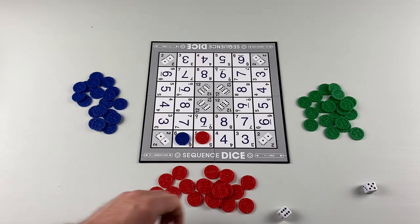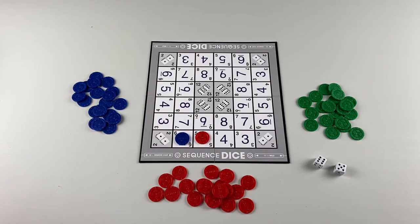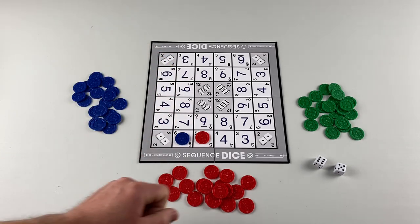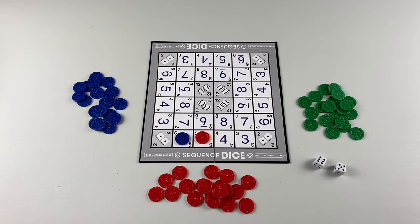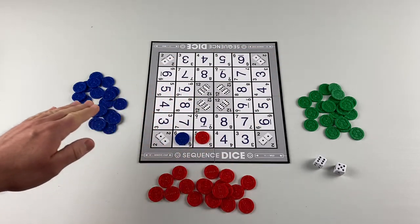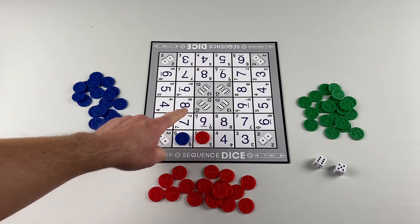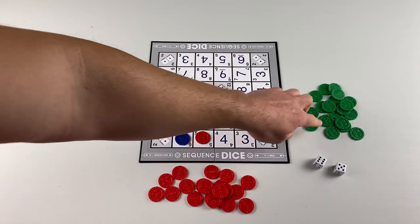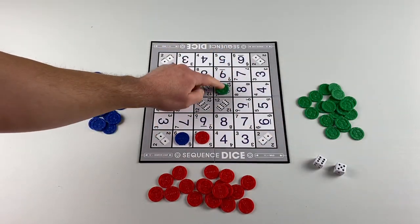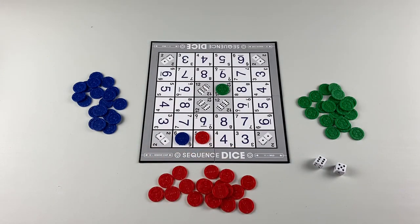The green player has rolled an 11, so let's talk about special powers. In this game, 11s are wild — there is a reminder on the corner of the board. This means the green player can place a chip on any number they want, even the special zones for 2 and 12. So they place a chip right in the middle of the board, and their turn is over.